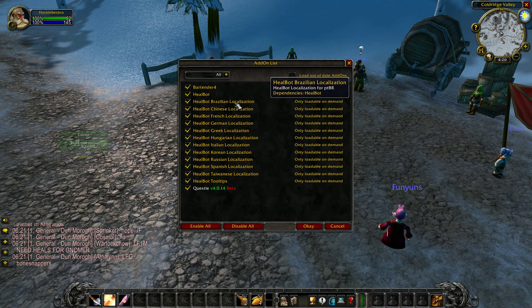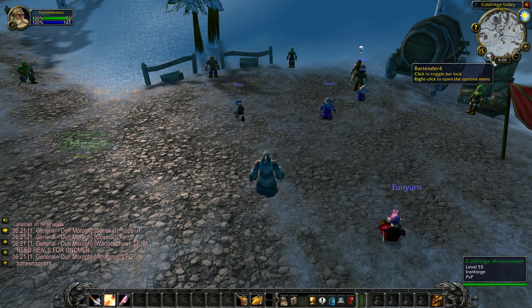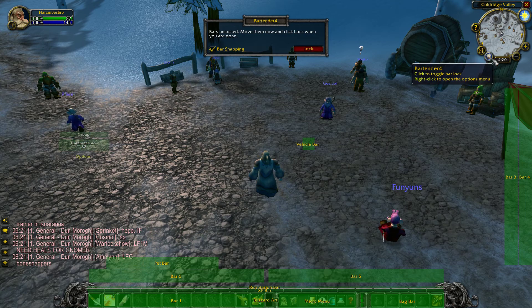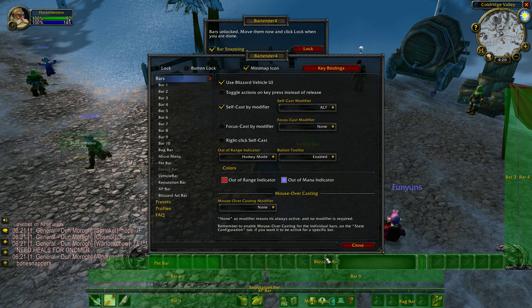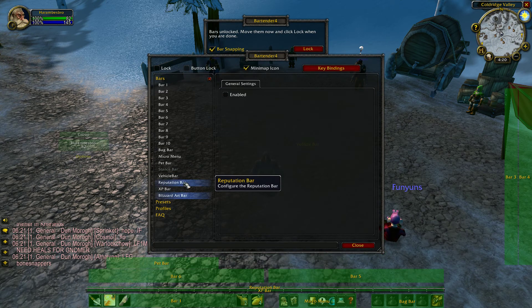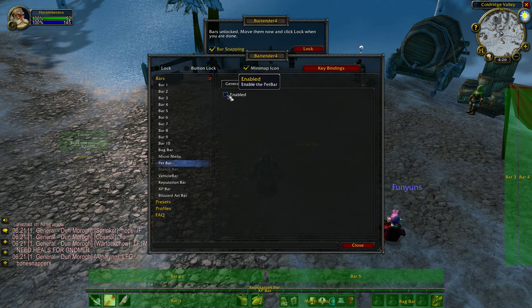All you really need is Bartender 4 if you want to follow this guide. Now that all of our bars are green, you can start moving around. Right-click Bartender 4 and get rid of the Blizzard art bar — go to art bar, disable it. Do the same thing for the pet bar; since I don't have pets on a priest, disable that.